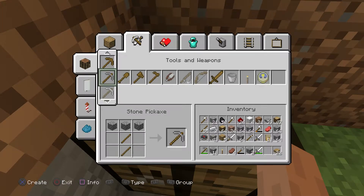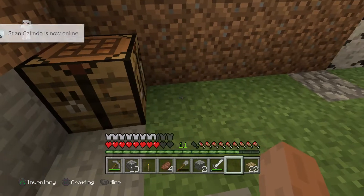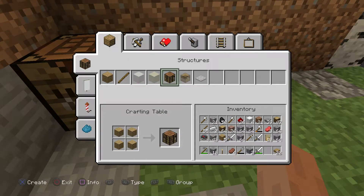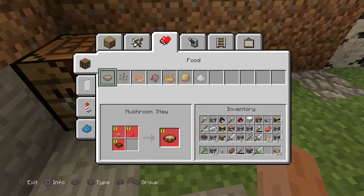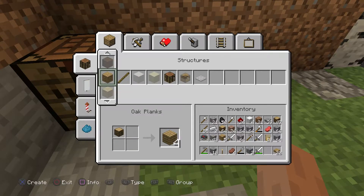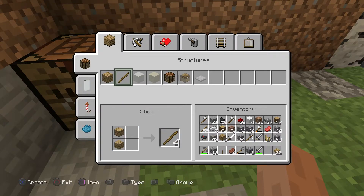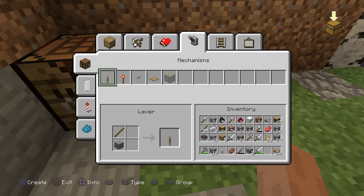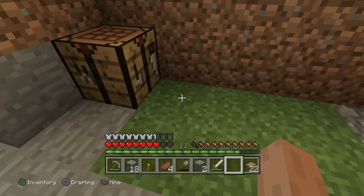At least a stone pickaxe. Actually, you know what I want to do? I want to craft a furnace. Can I craft a furnace? Oh, I don't think I can. Damn it. I thought I was going to smelt some ore, but oh well. We will try something different here.